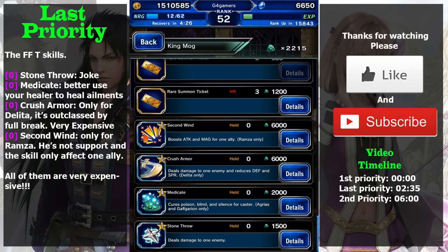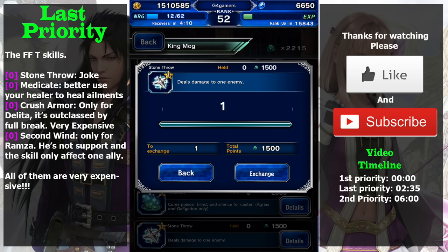Now let's talk about the skills. The skills are only equippable by certain characters. For example, Second Win is only for Ramza. Stone Throw is a joke — I don't know why you would want this skill. It only does about 400 damage and the price is really expensive at 1500 shards. Let's just forget this skill exists.